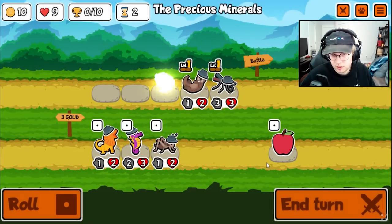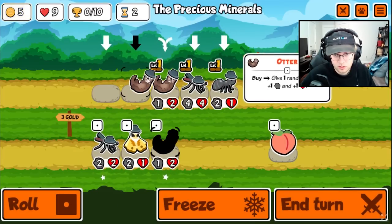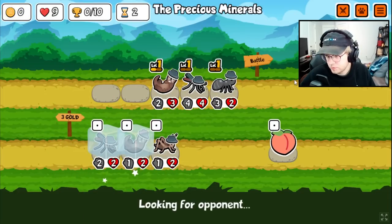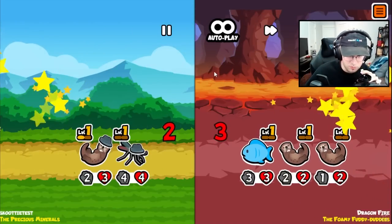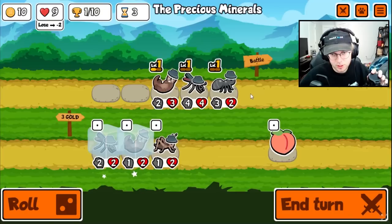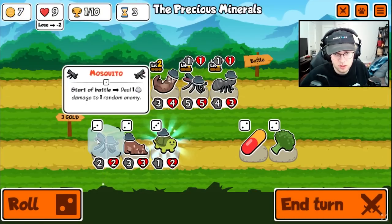I'll go ahead and get rid of you for the free apple. This is kind of a weak turn two, but I think we're okay because we have the otter level up. Oh, he might even win — oh, he did. Okay, now we just really hope to find Peacocks.